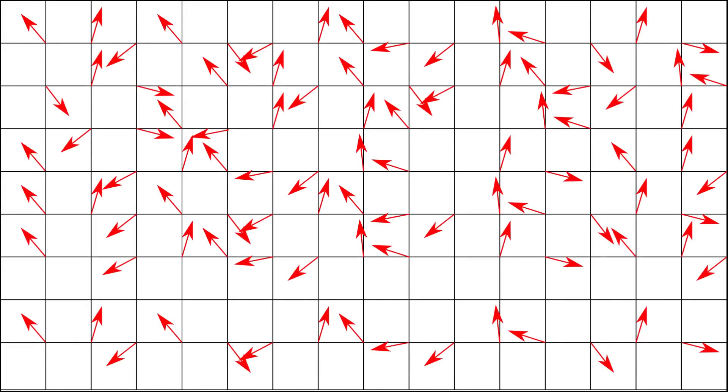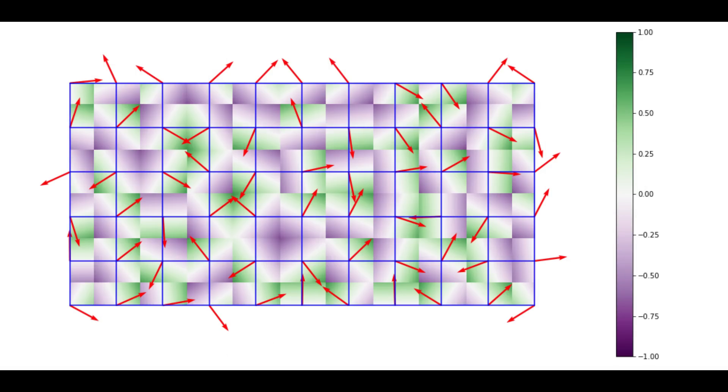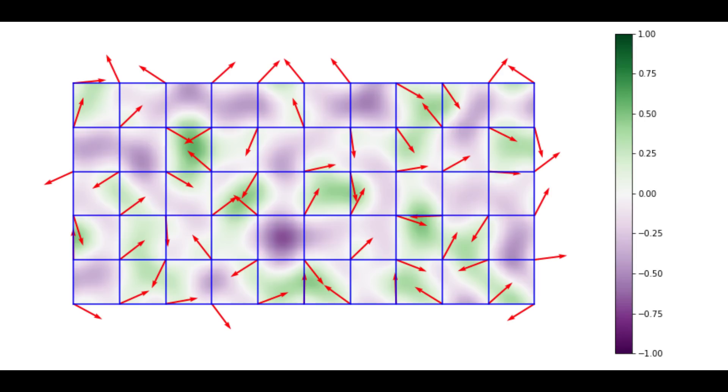The basic premise used to create the noise is to build an n-dimensional grid based on how many dimensions of noise you want — two dimensions, three dimensions, four dimensions, etc. Then you draw a vector pointing in a random direction away from the grid point it's attached to. You then compute the gradient, which is the angle between the vectors, on the sides of this to come up with a structured noise. Then you interpolate, which is smoothing out those values to give it a more gradual feel. The result of all of this is Perlin noise.